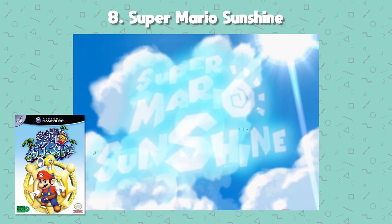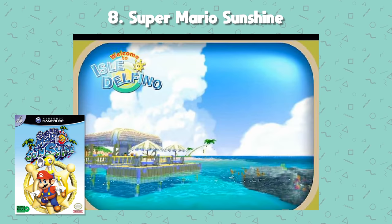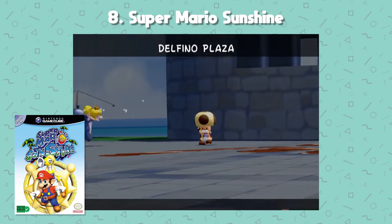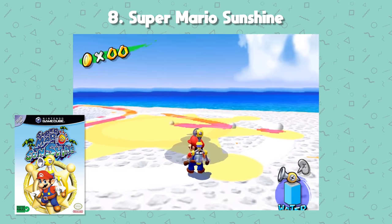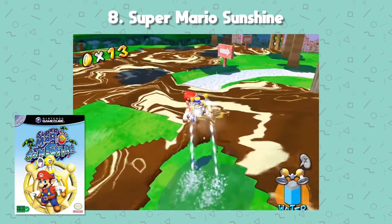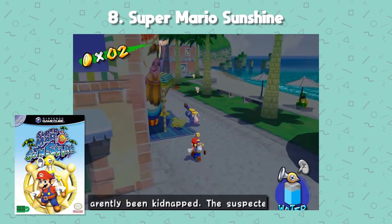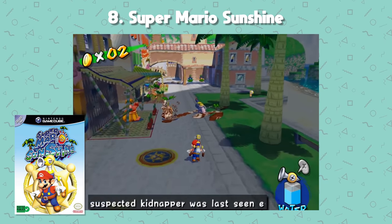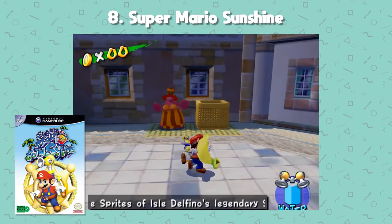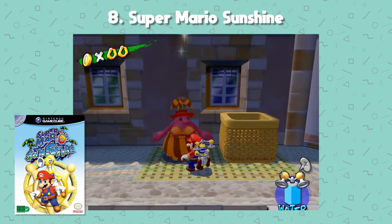Number 8: Super Mario Sunshine. On holiday in Isle Delfino, Mario encounters an imposter — Shadow Mario — who has been running amok. Mario is joined by a water jetpack called FLUDD, helping him clean up the island and find 120 Shine Sprites to bring light back. The gameplay is very similar to Super Mario 64, but the graphics have improved tenfold. The introduction of the Piantas and Nokis as Isle Delfino's residents is a nice touch, and you can ride Yoshi when things get heated.